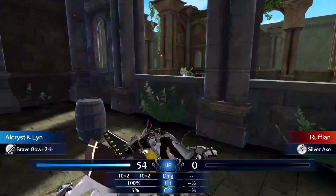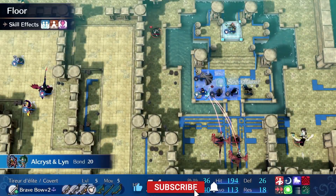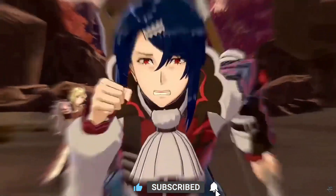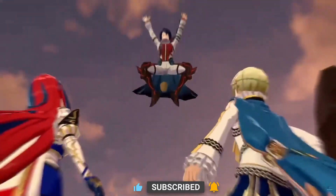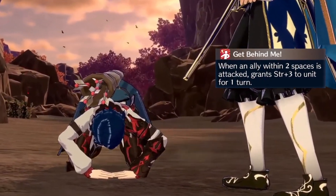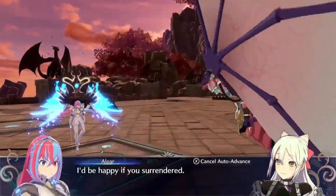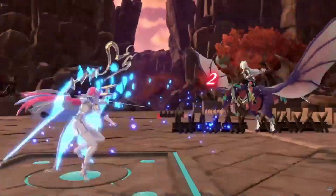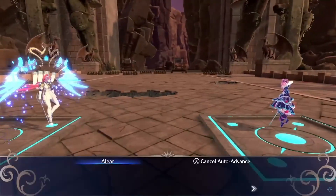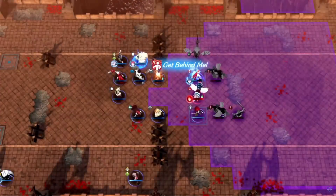We'll go over how to make Alcarus your MVP from the moment you acquire him to the very end of the game. Alcarus joins the party in Chapter 7 and already starts to outshine Eti, who's your other bow user. This is made possible because of his unique skill, Get Behind Me, which gives him plus 3 strength if an ally within 2 spaces was attacked. This is a nice damage gain and only gets better when you can hit 2 times or quadruple, making the 3 strength turn into 6 and 12 respectively. This can be activated each turn as long as you position properly.